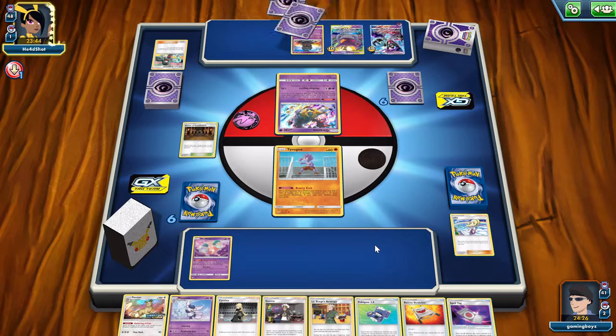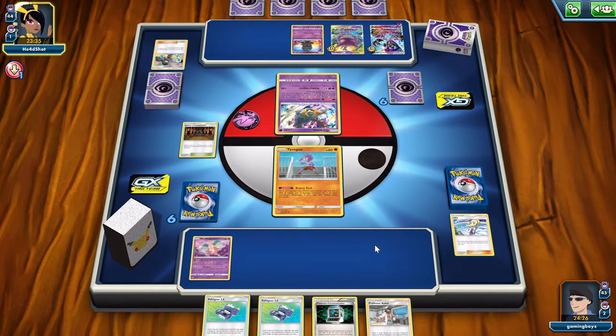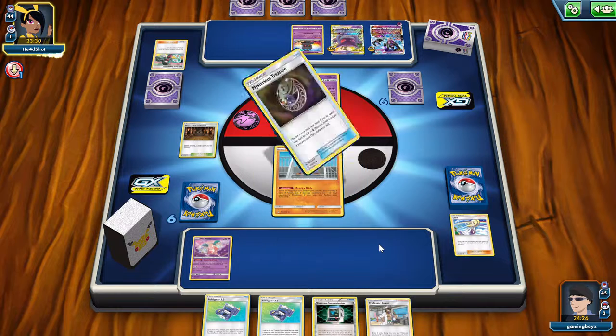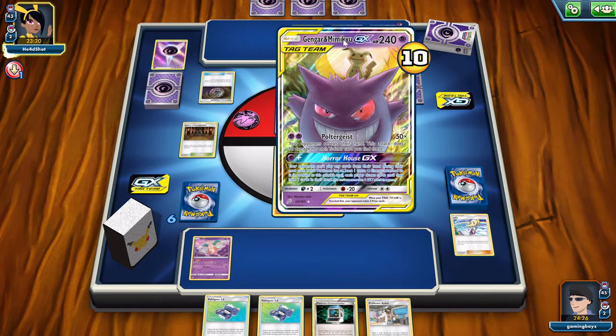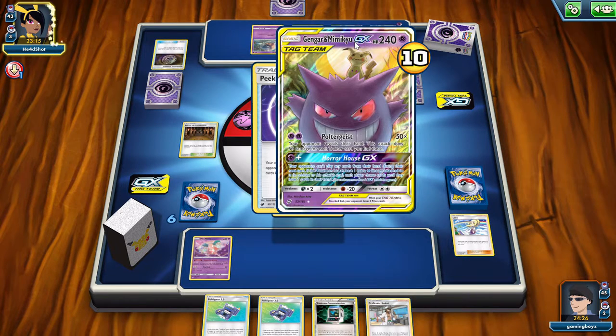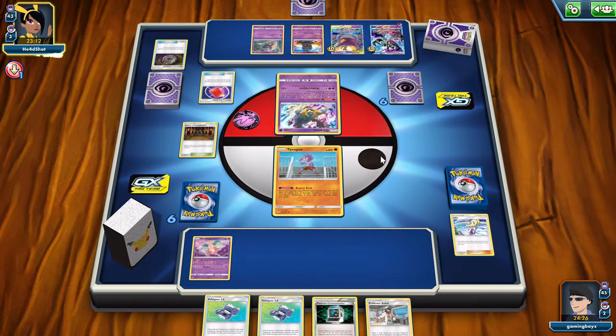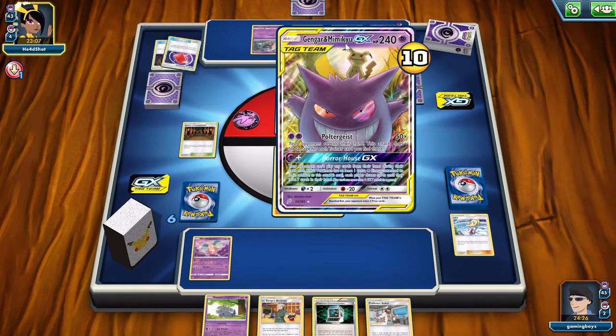He's gonna go for a search, which will hopefully help us out. Okay, so we're looking for Meowth next turn and then we're just gonna do a spread attack. Hopefully hit heads and knock down the three-prize Pokemon. You always have to remember that magic number, which is eight. Yeah, eight's the magic number.